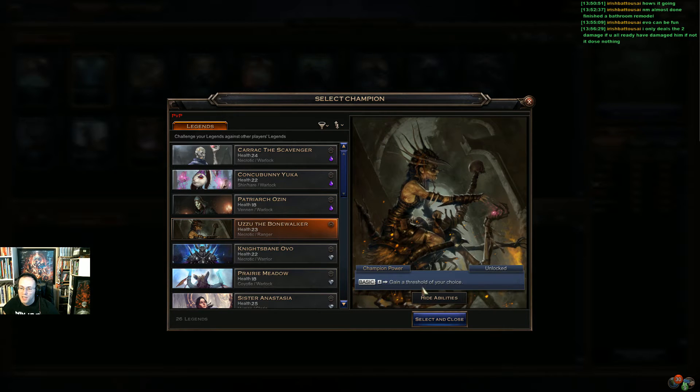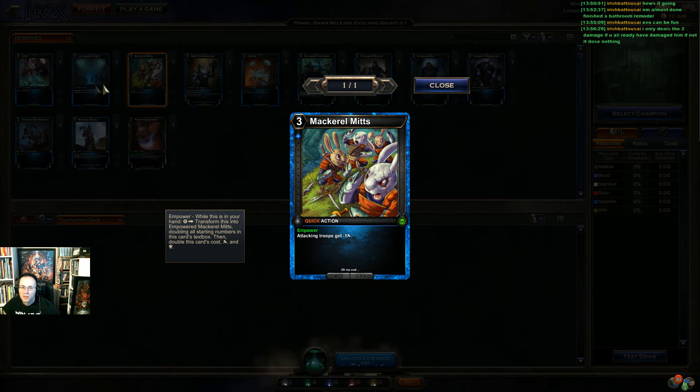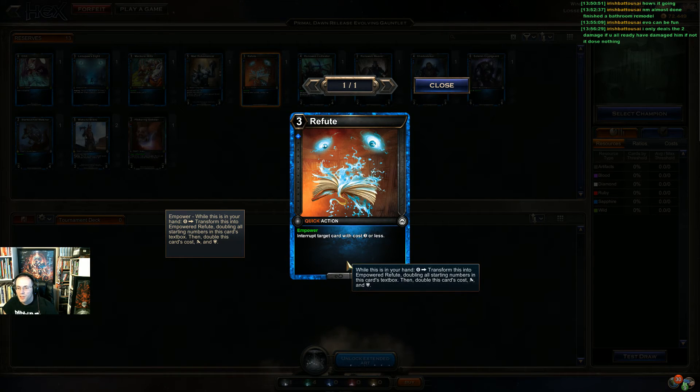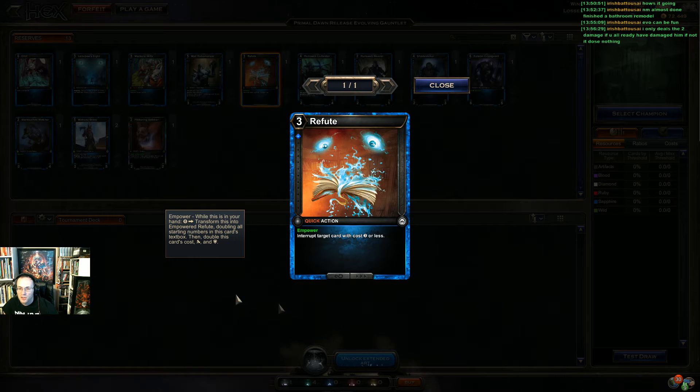The ruby cards look really bad so I'm not sure we'll see much play there. There's one where you gain a threshold of your choice for four, and it feels like a tri-shard or quad-shard deck might work. Sapphire looks okay so far. There's a socket major/minor which is kind of a big deal — it's what I want in that blood-wild deck, but I don't know that I'm going to go into sapphire just to pick that up. There's an interrupt targeting cards with cost three or less — early counter, then an expensive counter, not really that good.